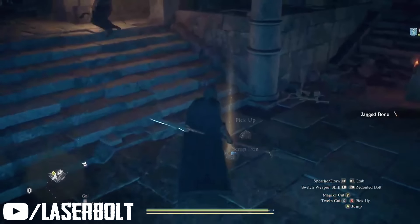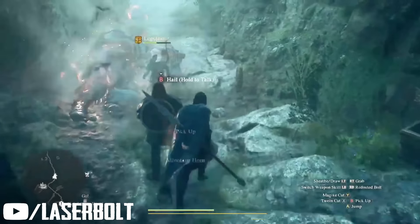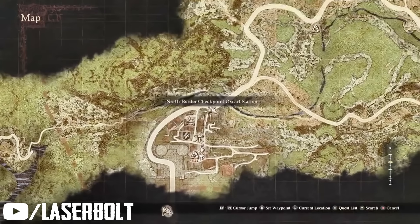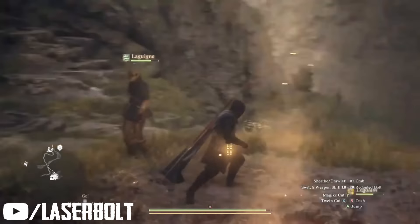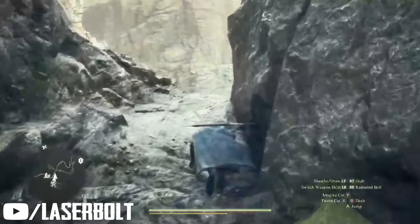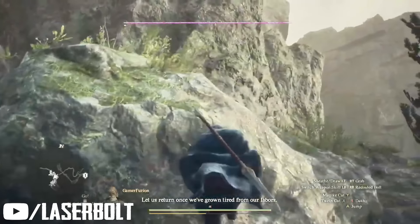Now for the secret method to get more XP fast and easy. You're going to need a campsite, which you can purchase from one of the vendors — the potion vendor has one, or vendors along the streets or hills. Get the campsite and head over to this location shown here, then set up the campsite. There is an ogre about 30 seconds away from this campsite. If you find another area where you can place a campsite close to an ogre, let us know in the comments. Kill the ogre, return to the campsite, rest, and when you wake up the ogre will have respawned — then simply rinse and repeat to farm XP.